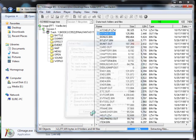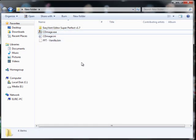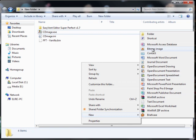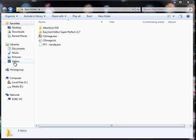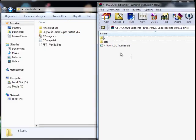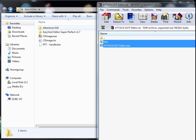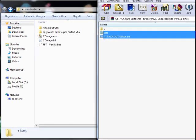Once this file has been extracted, I normally would make a folder inside the main folder called attack.out.gui. Once this folder has been made I would then extract the contents of the attack.out.gui download found on the main page of Final Fantasy Tactics. I would also drag the attack.out file into the same folder.